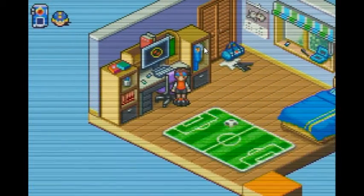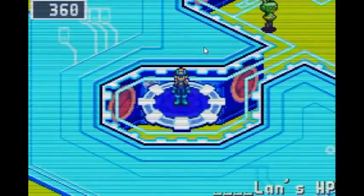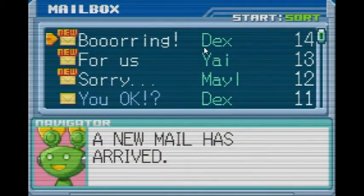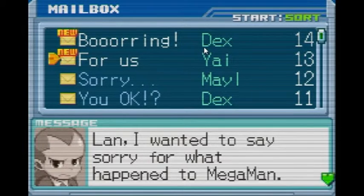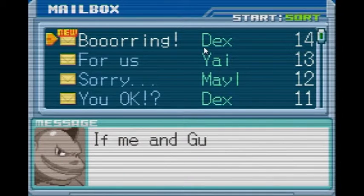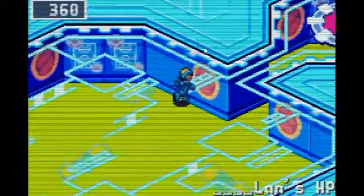We'll get a jack-in. We just got the last cross — the Erase Cross. Let's check inside the mailbox, why not? 'I'd say sorry for what happened when you came to visit. I hope you and Mega Man are both safe.' And: 'I want to say sorry for what happened to Mega Man. He did it for us.' Then: 'If me and Gusman were stronger, this wouldn't have happened. I'm really sorry.'